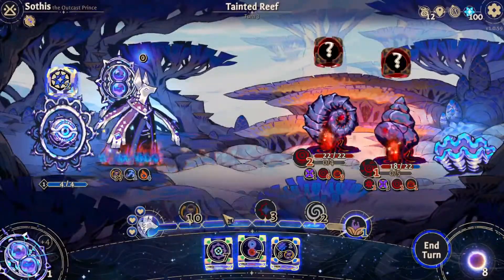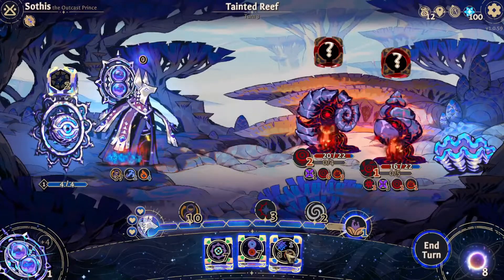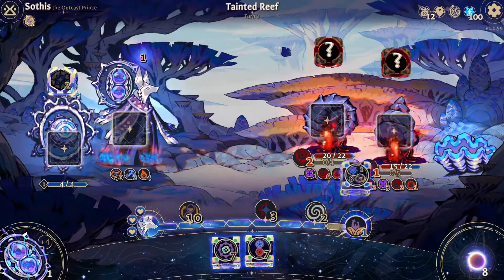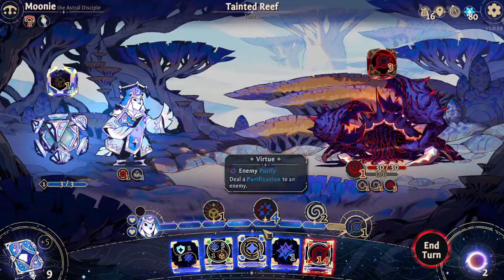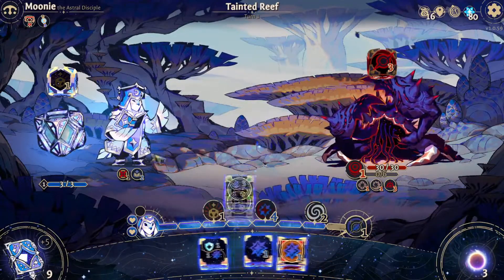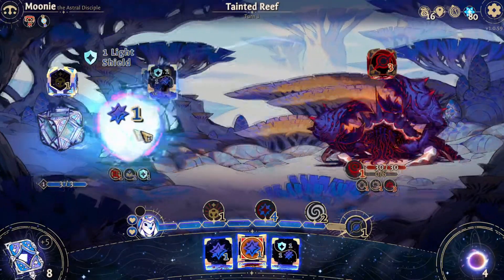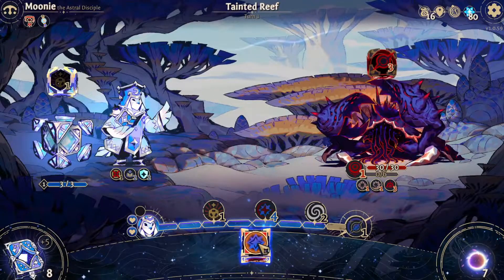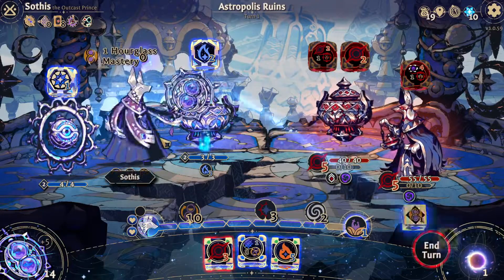The sheer amount of action variety and therefore build variety is absolutely wild and makes it so every run can potentially lead to new and interesting interactions for a good long while. There's also a very interesting dice action called forging, which allows you to rewrite a die's face to the forged action for the rest of the run, meaning you can slowly make every negative option in your dice pool into a positive action and eliminate basically all risk. The art, sounds, and style are also pretty fantastic and fit the tone really well.